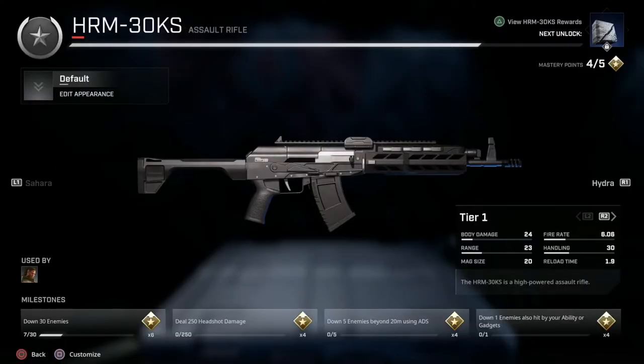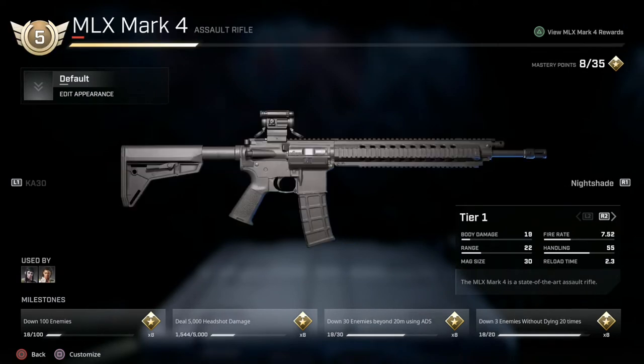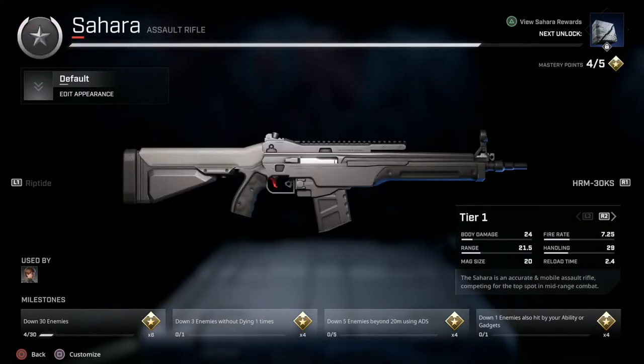The new season is out for Rogue Company and now we can master weapons. Today we're going to look at all the assault rifles and I'm going to give you a five star rating on all the guns.